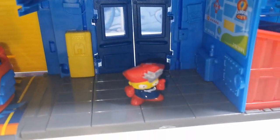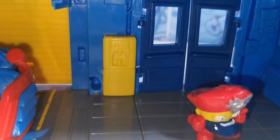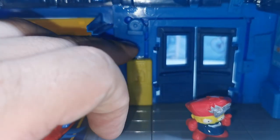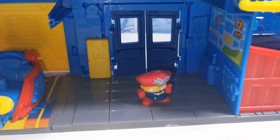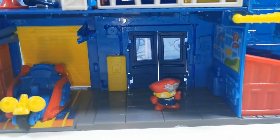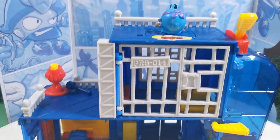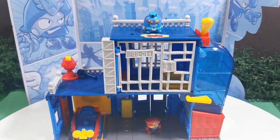Esta es la parte de adentro de la estación de policía, muy sencilla. ¿Qué será esto amarillo que está aquí? No sé qué sea, no se mueve. Aquí hay la alarma — miren, la alarma está en esta parte. Trae varios detallitos, está padre. Algo sencilla, pero no trae nada suelto que se pierda. Así que bueno, vamos a ver qué le va a pasar a este villano que ya anda en la estación de policía.